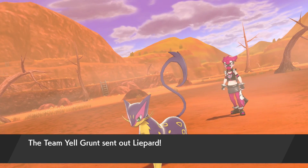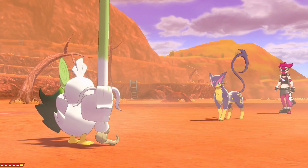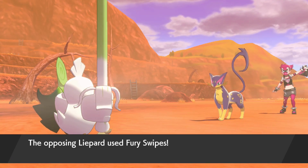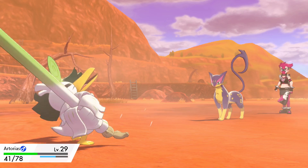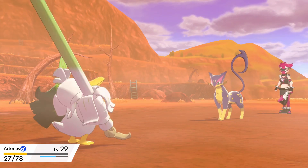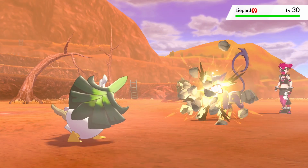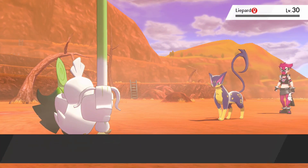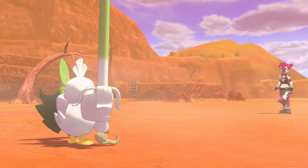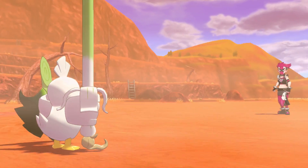He's depressed because he lost to Bede. How are we going to cheer this man up? I guess for now all we can do is take on these Yell grunts and hope to inspire him in some way. Come on, Artorias, I believe in you. Use that leaky sword and show Hop what you're made of. The Fury Attack of course is going to hit multiple times. And now that we're a Sirfetch'd, we're definitely doing more damage. I'm glad we got our leaky little duck to evolve — he looks awesome. I just love Sirfetch'd.